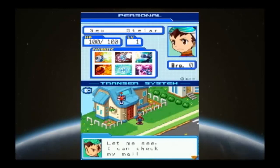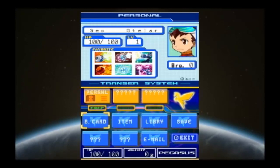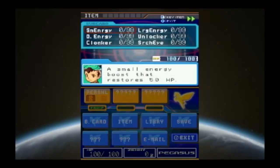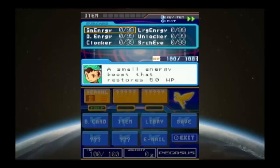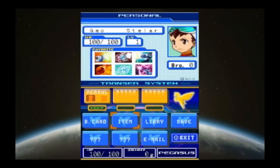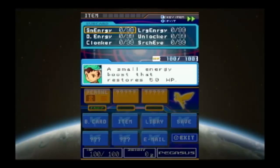Looks like I got some mail. I can check my mail by pressing the X button to open the menu screen and then pick an email. So with that said, this is our end-game menu. You can check your battle cards and check your items — I don't think we have any yet, but these are the items we can get, up to a maximum of 99, which is pretty awesome — anyone remember Battle Network 4?